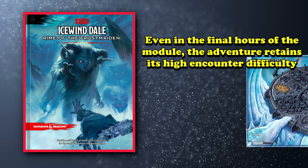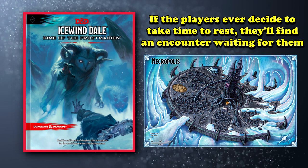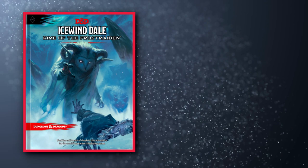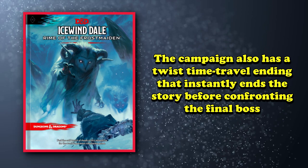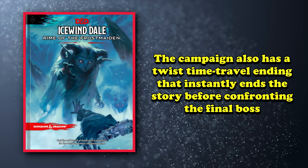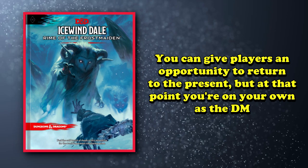Even in the final chapter where the characters are at their strongest, the ancient city they're forced to explore is filled with over a dozen tough encounters. If the players ever take time to rest, the big boss of the entire module sends out a small horde after them. If the players survive that, they are immediately treated to a three-stage boss fight, where each stage on its own would comprise a tough encounter — much less all three of them back-to-back. The campaign even has an alternative ending that basically instantly ends the campaign through some weird time travel shenanigans. My players got this ending after misinterpreting a prophecy I gave them, but for most groups, while this ending isn't technically lethal, it is game over.